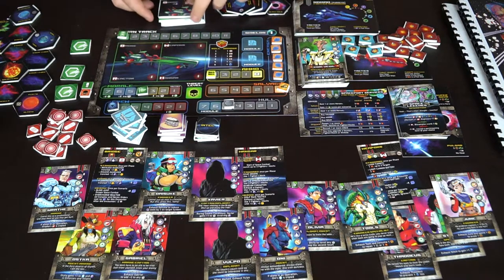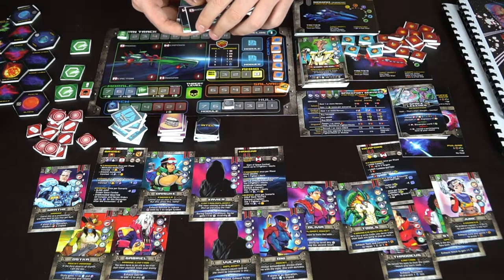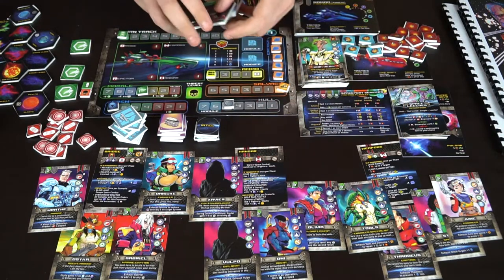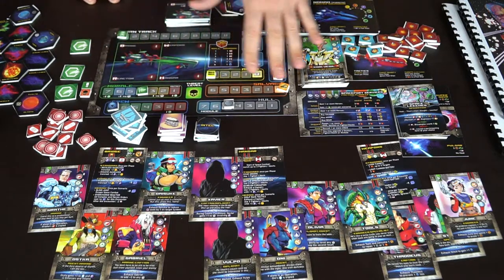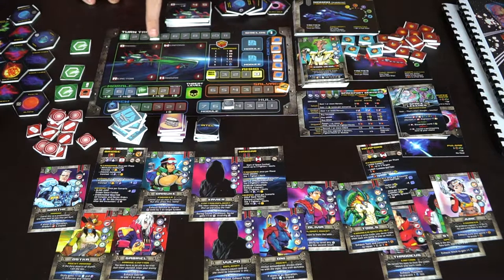When your ship takes damage, you'll lose stats listed on your cards. On the ship board, there's a turn marker — each turn you move it one, and for every scenario there's a maximum number of turns. If you can't complete the scenario within that amount of time, you lose threat level, which increases as you play the game.